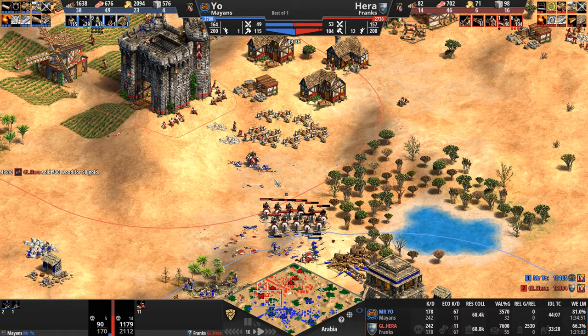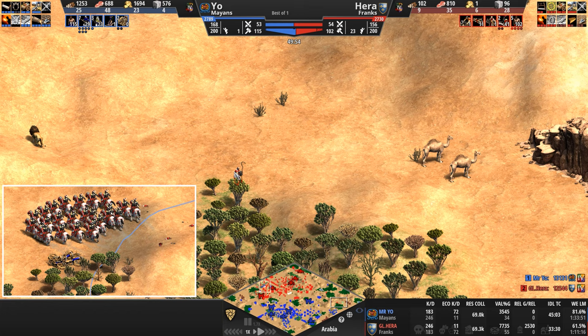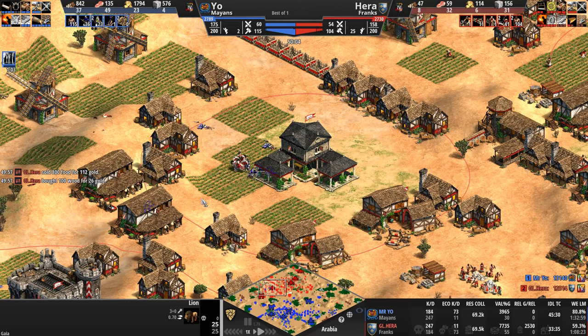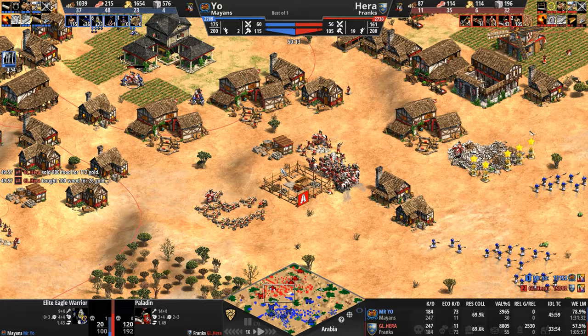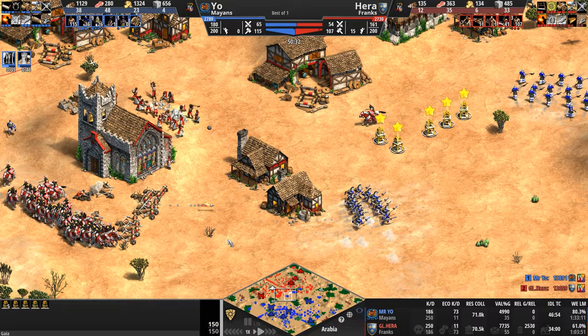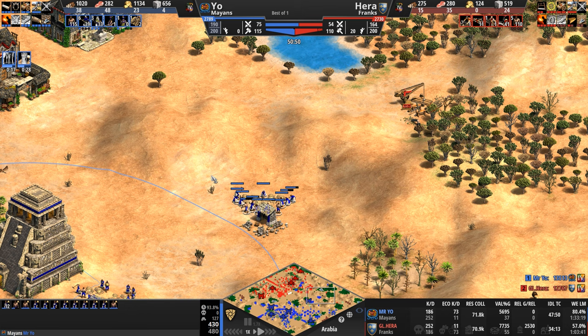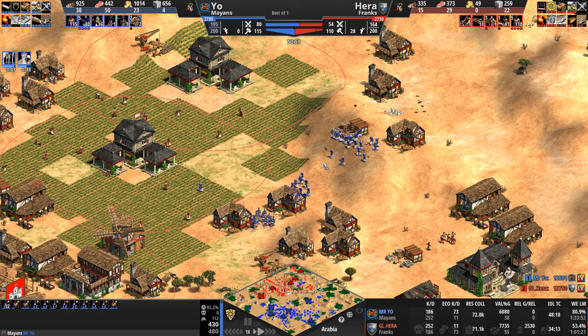Hera needs more than one monk. One monk in the desert with a couple of camels and a lion — very biblical. The Paladins are kind of ignoring these eagles — ignore them to your detriment, because now there's even more halberds. Hera had all five relics — something I did not see or notice. Scorpions and a bombard cannon try to clip the wings of these eagles. After all the excitement, Hera's castle on the left is still up. The one on the right was down and Mysterio is taking that gold. Look at the villager kill count: Mysterio has killed 73 villagers to 11. This is why you have to wall against Meso civs.